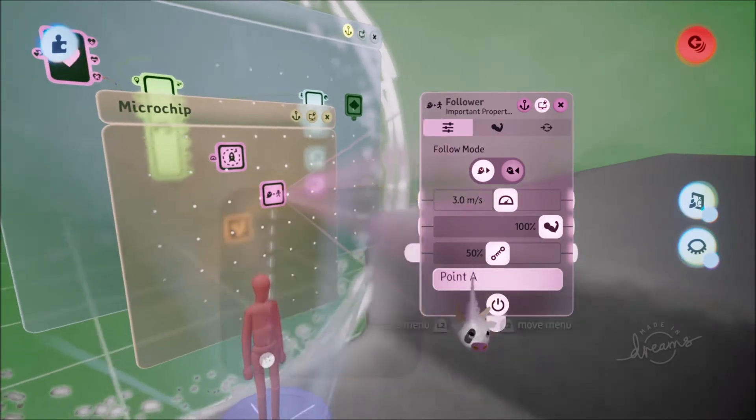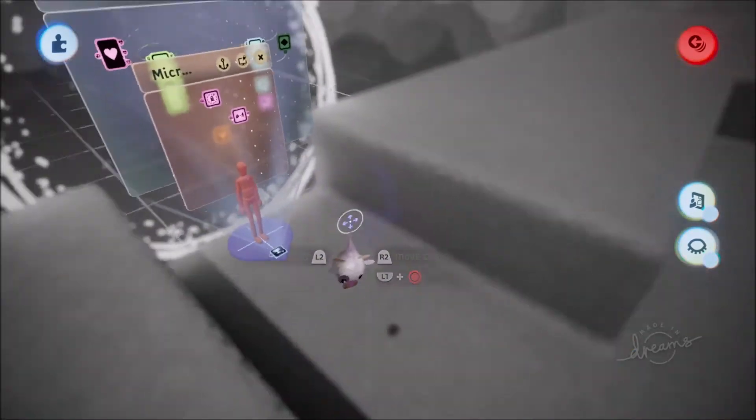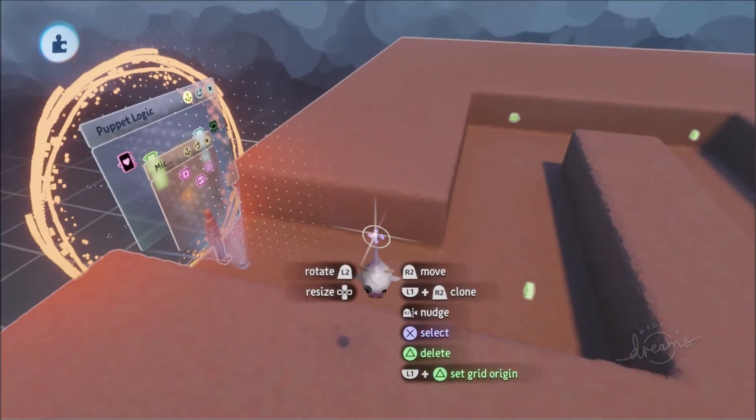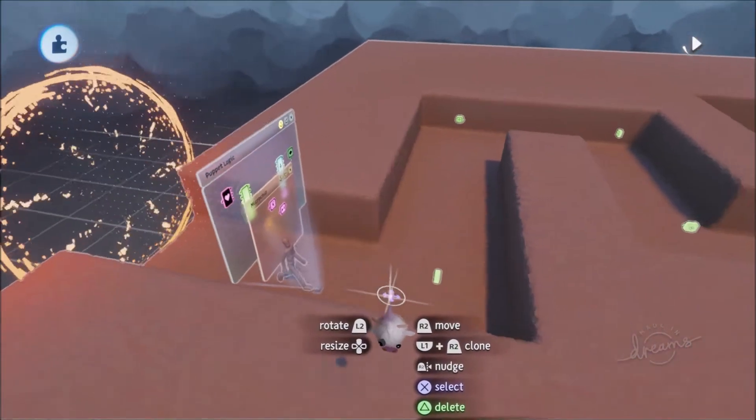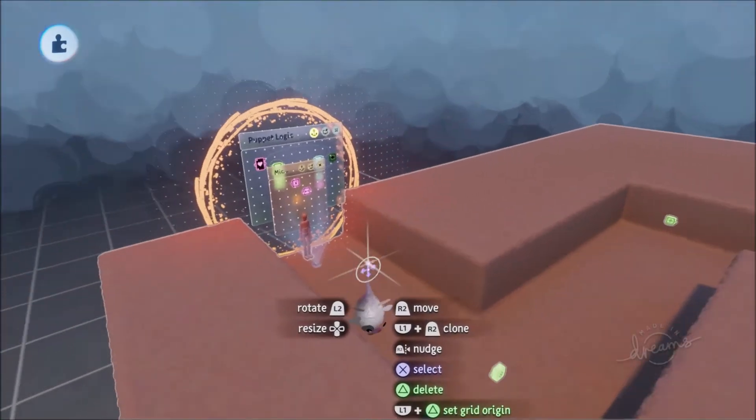We'll navigate down until we've got Point A — that's the first one we want to go to. Let's see if this works at the moment. They're going towards it, but then they start freaking out when they get there because nothing's happening afterwards.